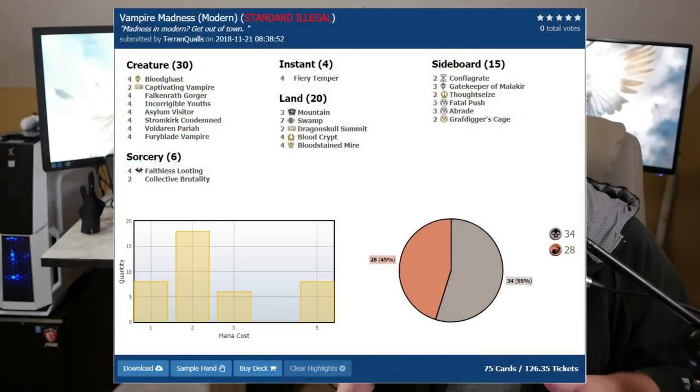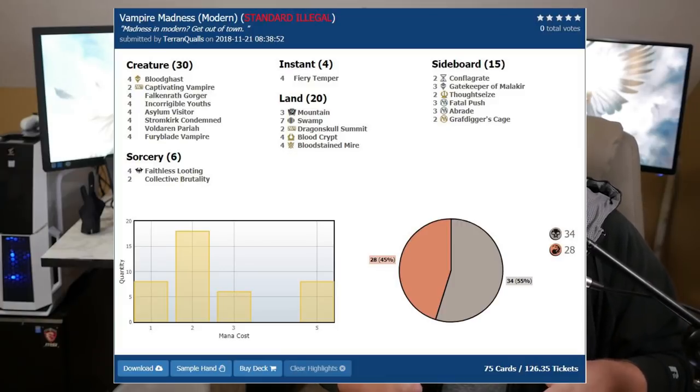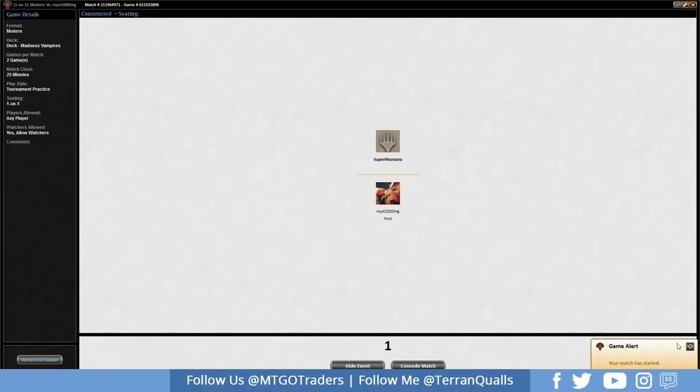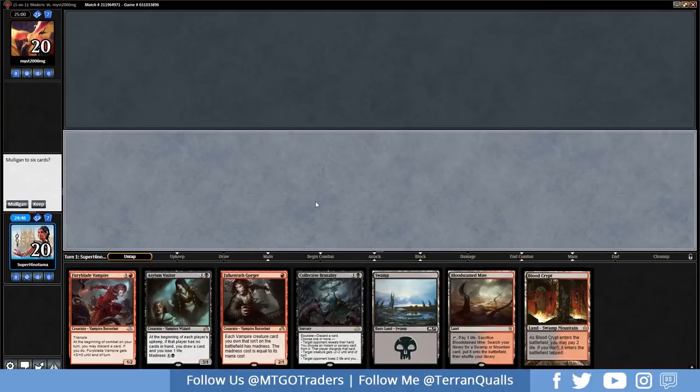That's going to do it for the deck list. If you want to build this on MTGO Traders, it's coming to about 126 tickets — you could almost say this is a budget build for Modern. In paper it's coming to about 300 bucks if you want to build it as well. Pretty budget considering the Modern format, but a very powerful deck list. Let's get into the matches and see how this deck performs. Really excited to show this deck off — it performed way better than I thought it ever could. Seriously.